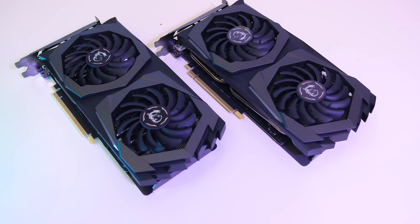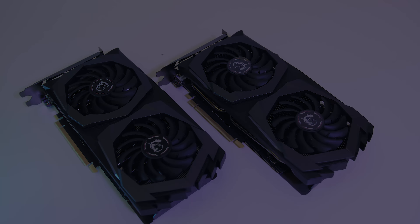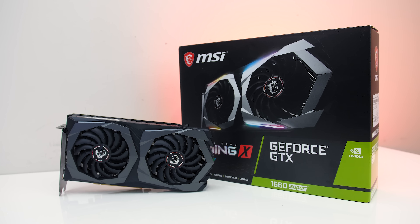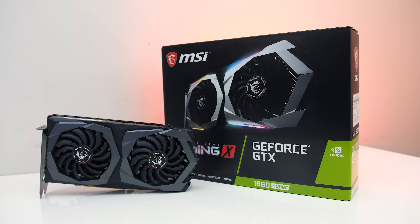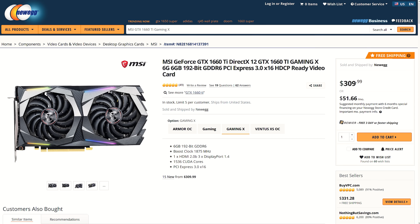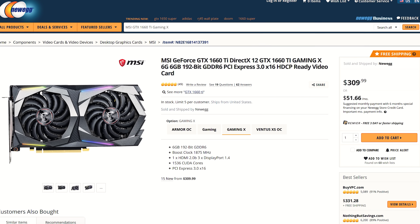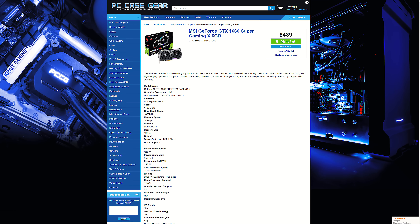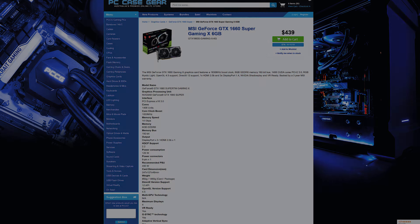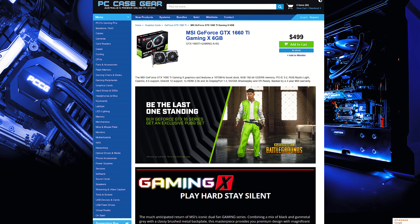Now for the final difference — the price. I suggest checking updated prices using the links in the description as prices will change over time. The MSRP is meant to be $230 USD for the Super and $280 for the Ti, so $50 or 21% more money for the Ti. The MSI Gaming X Super is meant to be $249 USD, while the 1660 Ti Gaming X currently goes for $308 USD — 23% more money for the Ti. Here in Australia, MSI's 1660 Super Gaming X is going for $439 AUD, while the same version but 1660 Ti is $499 AUD, or 13.6% more money.